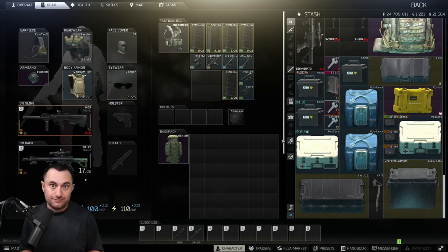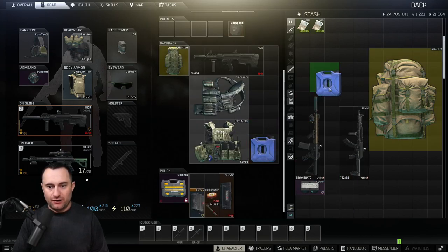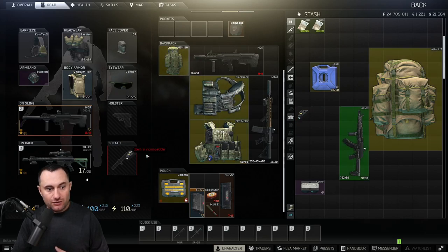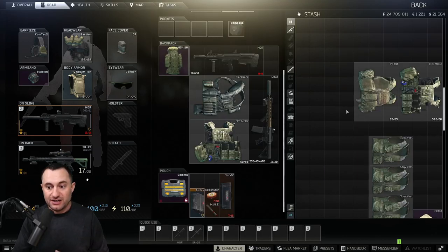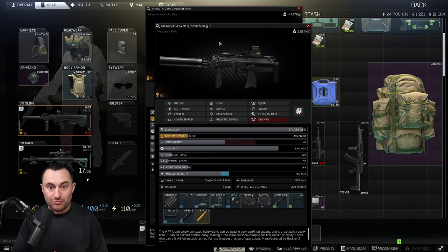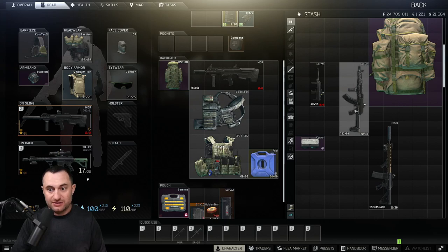Tip ten is about taking attachments off guns when you can't carry the whole weapon. If you find a gun and have no room, strip the attachments and attach them to other items — hover over slots until they turn green. Guns like the MP7 are great for this because they have hard-mounted side rails that can hold grips, lasers, and sights. Even if you can't take the whole gun, you can get the valuable parts off it.